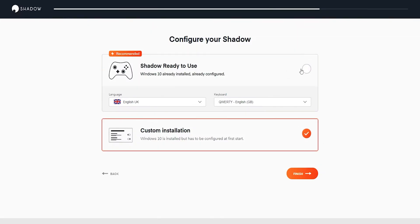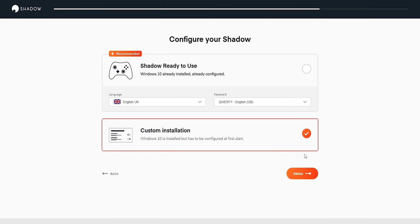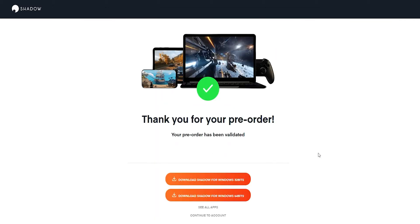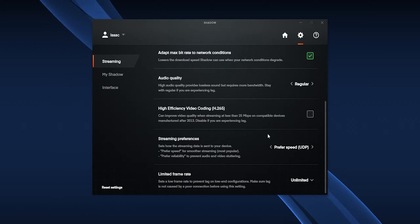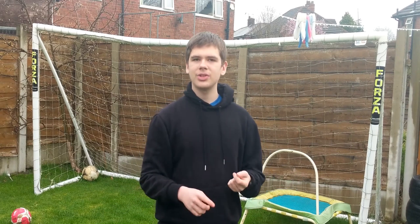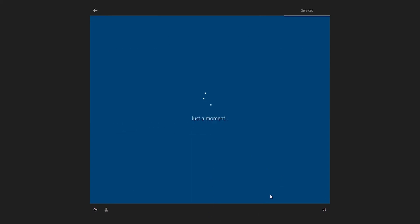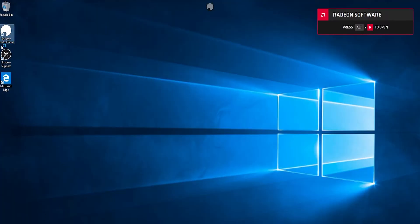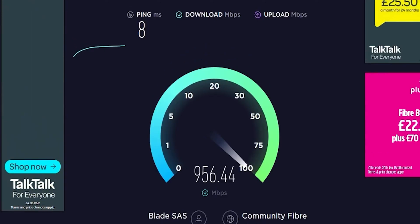While you're on the Shadow website, once you've signed up for your account, you can pick whether you want a pre-setup Windows install or a custom one where you get to go into the Windows settings menu. Once you're done on the website, you can spend the time Shadow takes making the virtual machine in the app, where you can log in, set everything up, and change your streaming settings. Then you should be dropped straight onto the Windows desktop. The only two things Shadow have added on top of Windows are Shadow Support and the Shadow Control Center. There's no bloatware or McAfee or whatever — it's just a Windows computer. So get downloading Steam, get your games installed with their gigabit internet, and you're off.